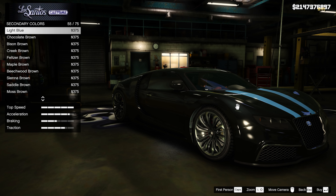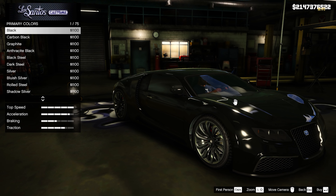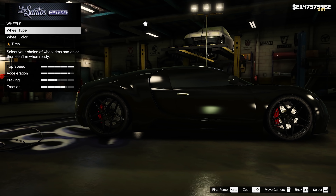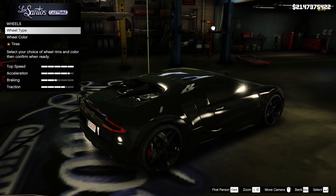The worst part about the Adder is the fact that there's literally no upgrades for it. We've literally just upgraded the whole car except for the wheels and paint, and it looks the exact same. Hopefully when GTA Expanded and Enhanced comes out, or whatever it's called now according to Rockstar, we can bring this thing into Benny's and turn it into a newer version of a Veyron, because that would be amazing.